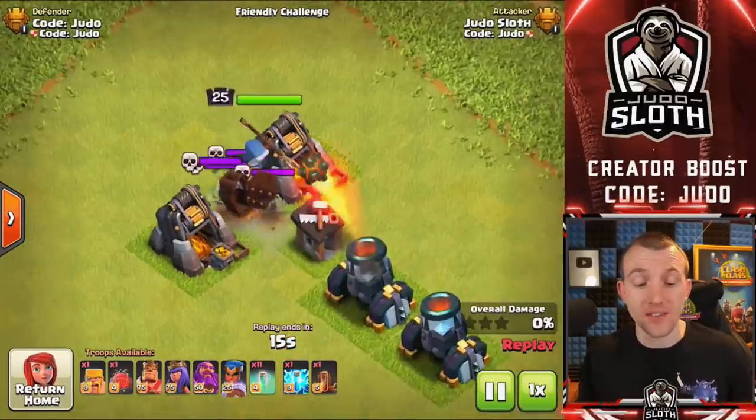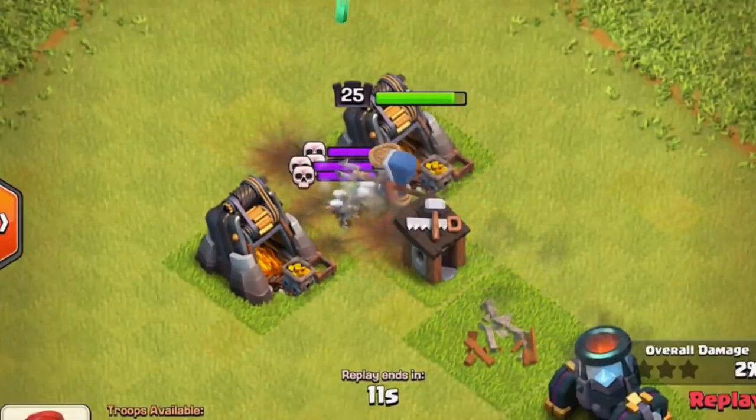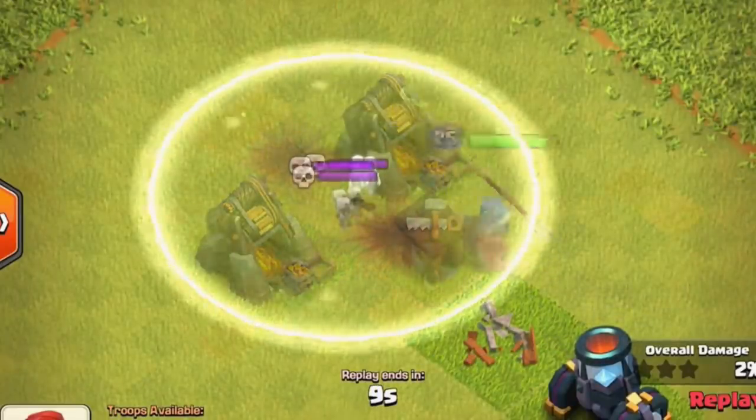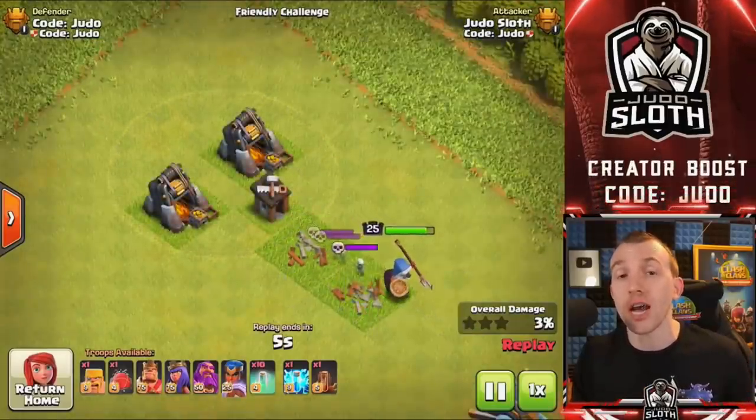Somebody asked if it would turn the skeletons from the skeleton trap invisible. You can see that once the Royal Champion locks onto the skellies and we use the invisibility spell, it will cause the Royal Champion to ignore the skeletons.